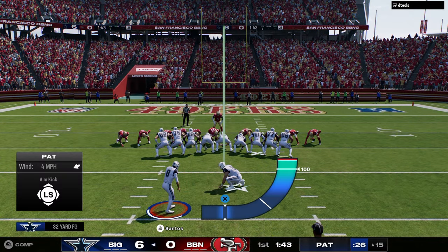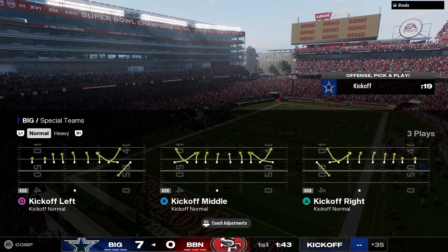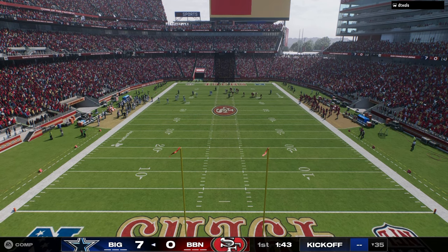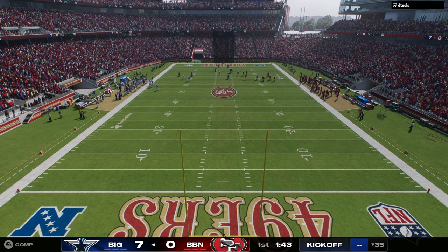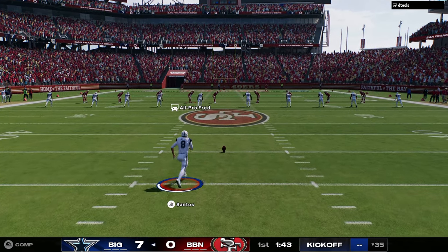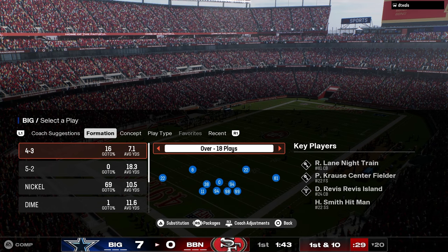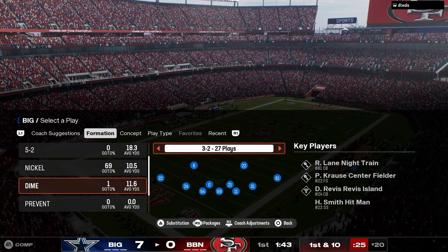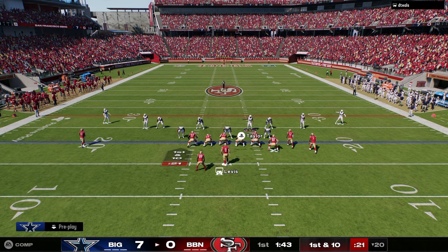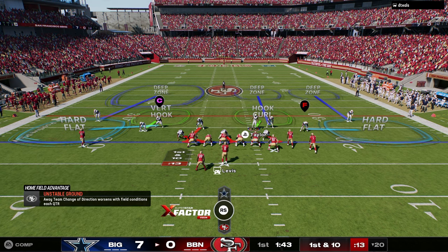Every good defense has to have a blitz component — a send three, send four, send five, or even a send six pressure that forces the offense to adjust. Dollar is also underratedly good because it has the most ways you can blitz from different angles. In this year's game, Dollar specifically has probably the best all-in-all send four because it can scream right through the middle untouched at the quarterback. Dollar has one of, if not the best ways, to get pressure in this game.